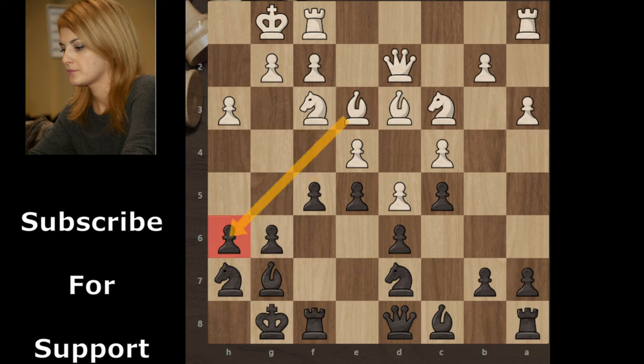The bishop has to take this pawn. If white continues with exf5, then gxf5 comes. Now you can see a double threat: first threat is e4, forking two pieces, and second threat is f4 to trap this bishop. You can see that the bishop has no squares. So after f5, white continues with Bxh6, and black continues with f5, cutting the support of the queen. Now white has only one option: exchange the bishop.